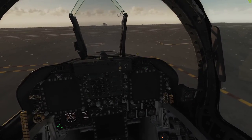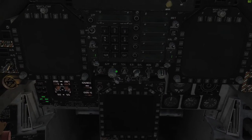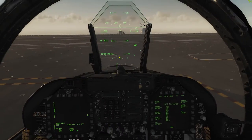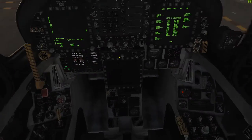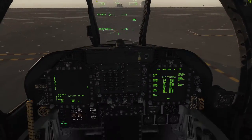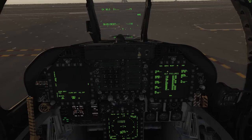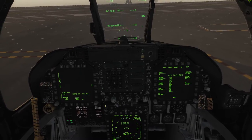MFDs — these little buttons right at the top there control them. Hard brightness is this knob. These two MFDs will automatically come to their pages right from the get-go.